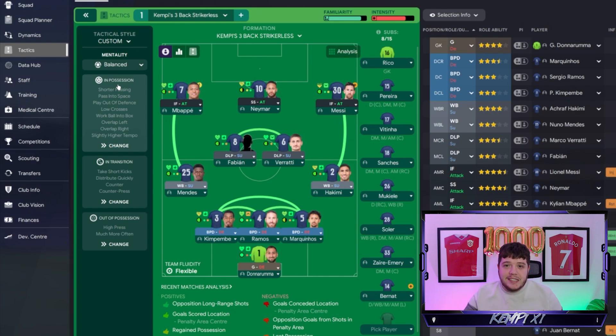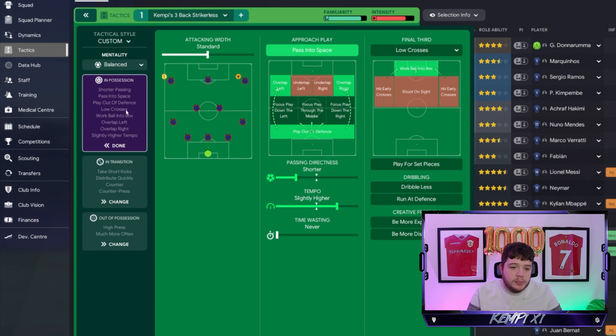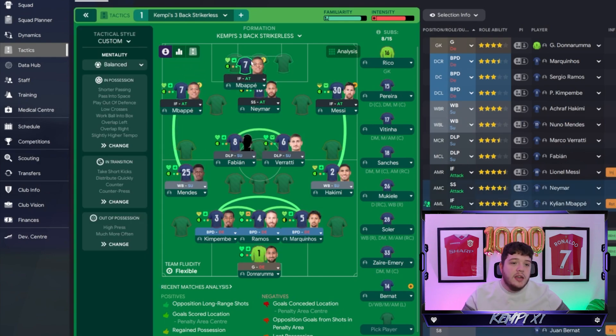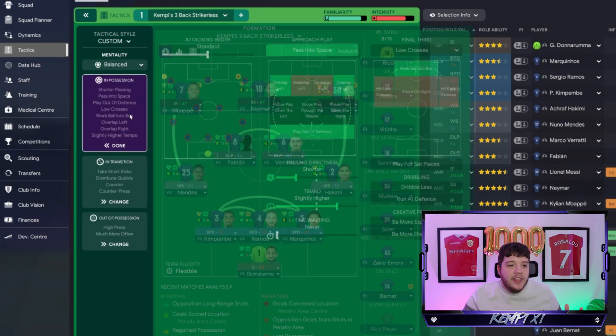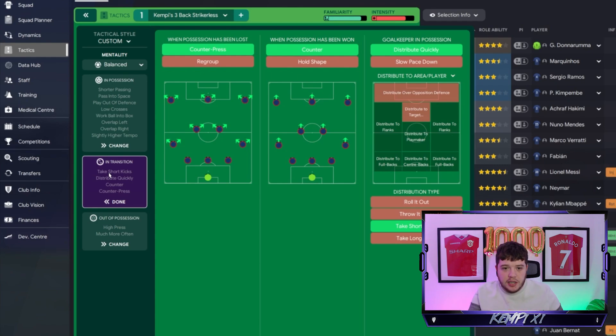It's set to a balanced mentality, because going too positive with a three-back gets you killed. In possession: shorter passing, slightly higher tempo, play out of the defence, overlap left and right, passing into space, and work the ball into the box. The wing-backs will be overlapping so they're an option when Mbappe or Messi comes inside. Standard attacking width and low crosses. Transition instructions are counter-press, counter, distribute quickly, and take short kicks.